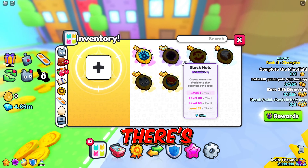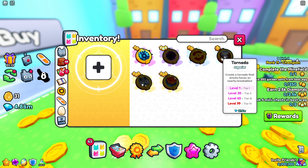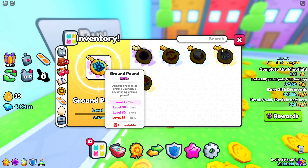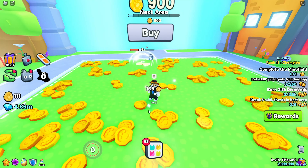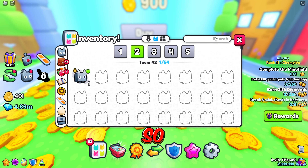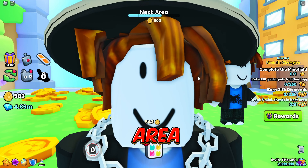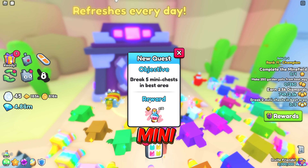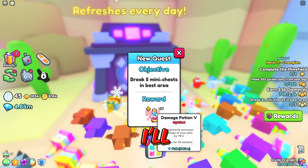So there's a few ultimates. I don't know how to use them so I'm just gonna quickly get back to the max area. The quest is like break five mini chests in the best area and I'll get these, but I'm not in the best area so that's gonna suck.